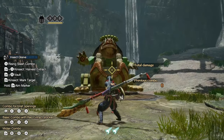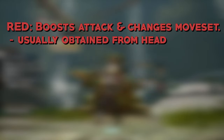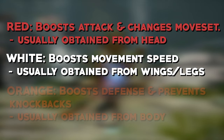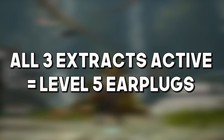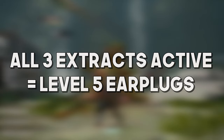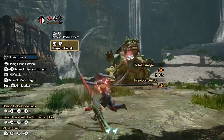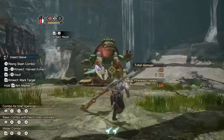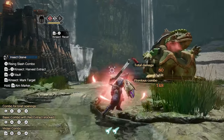Here are the extract effects: red extract buffs your attack and changes your attacks and combos; white extract speeds up your movement; orange extract buffs your defense and helps prevent knockbacks. Having all extracts active at once grants level 5 earplugs. I encourage trying to get all extracts for combat, but at the bare minimum always get the red extract, or you'll really be missing out on the insect glaive's abilities.